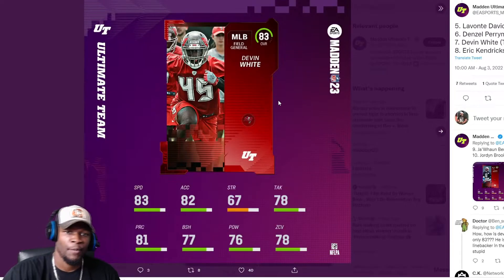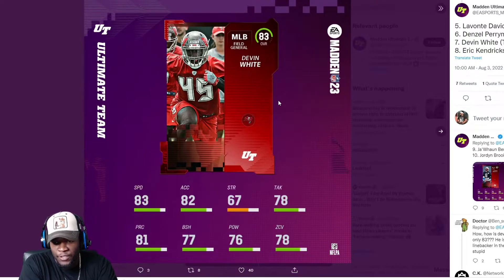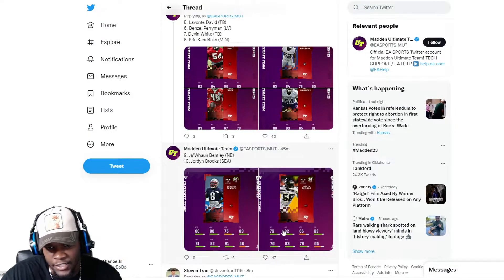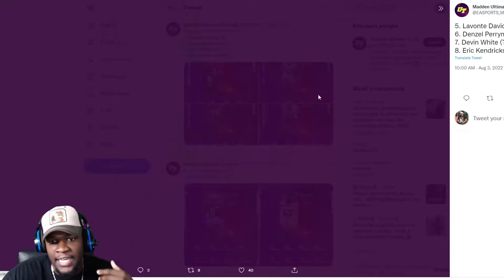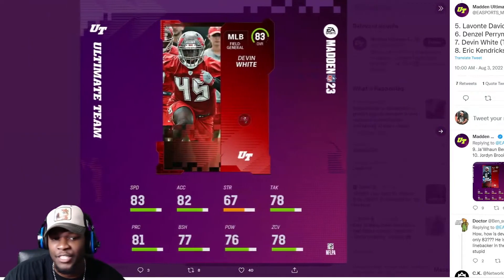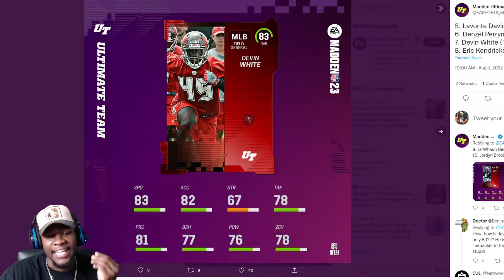I think he'll be very balanced. 65 strength is interesting — I don't know why these guys seem so weak. Moving on, Devon White at 83 speed — the disrespect on speed is crazy. I would definitely consider Devon White to have 85 speed even at 83 overall because he's a fast guy. He's a lot faster than Jordan Brooks and a lot faster than Juan Bentley.